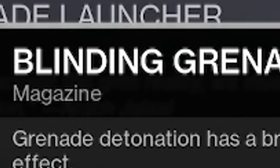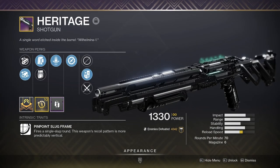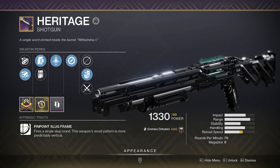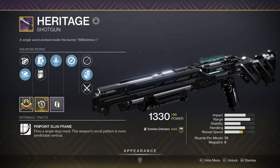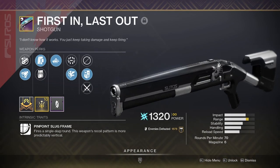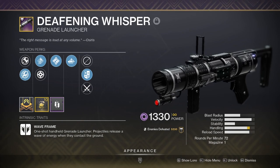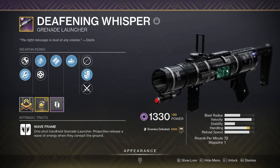Truth Teller — more Blinding Nades, but in the energy slot. Heritage — if any of the encounters are close quarters like in Deep Stone Crypt, a decent shotgun might be good to have ready. Also, if a double slug situation presents itself, I can pair this with First In Last Out. Deafening Whisper — the add clear and spawn trapping capabilities make it a solid choice all around. Think of Martyr's Retribution, but not sunset.